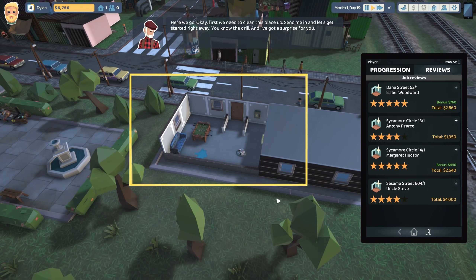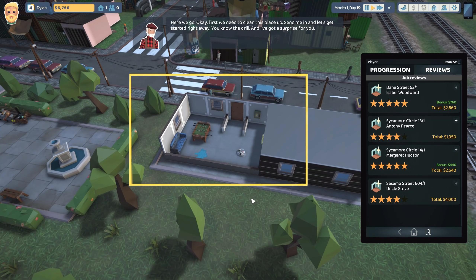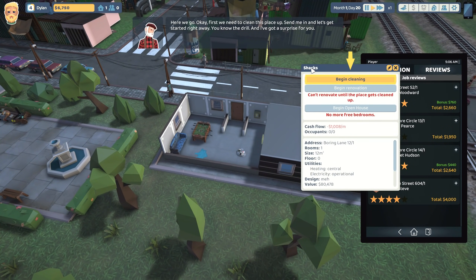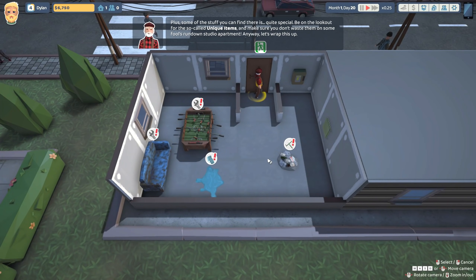Welcome back! We're about to start cleaning up shacks, clean them up and hopefully rent them out to start making money. We can now store the items I've fixed in my new storage area that my uncle secured. Once stored, the items can be placed in any apartment in renovation mode.